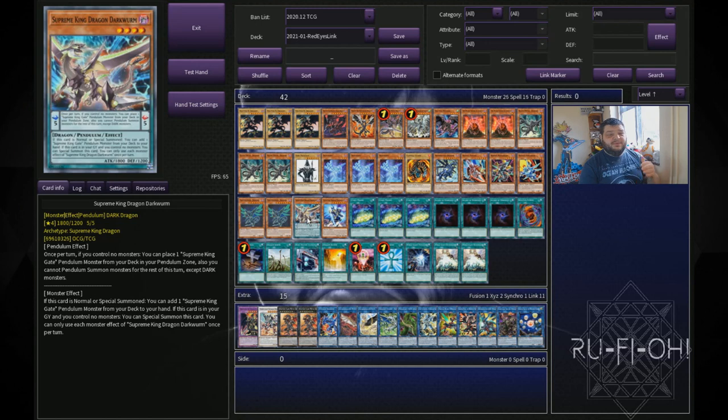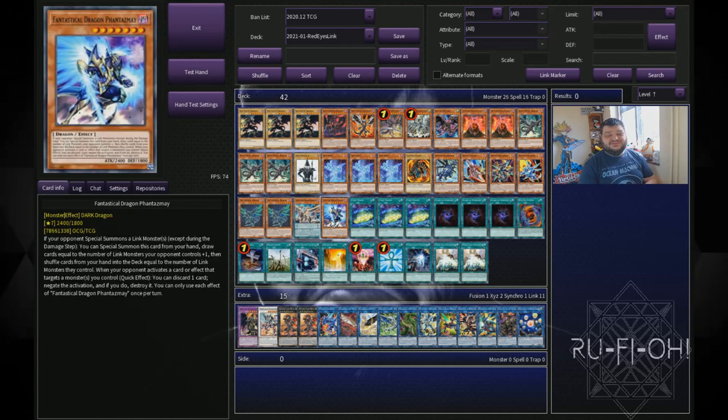We have one copy of Supreme King Dragon Darkwurm — this effectively is just a free summon. You're going to be able to dump this from the deck into the grave with the number of options we have here and get it out nice and easy. It also gives you a free way to get your plays started again if everything gets wiped off the field. We then have a single copy of Phantasma — this is a Hieratic Seal target, but it's also level seven so it can go into those rank plays. If you happen to open it going second, it's a good way to play.